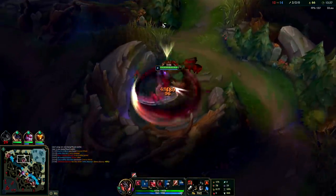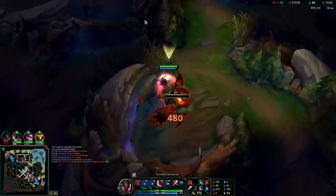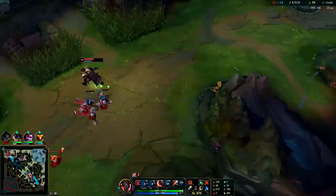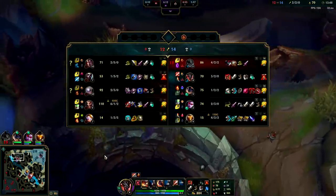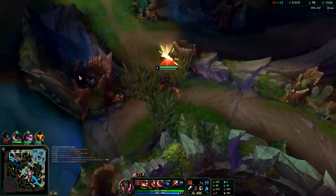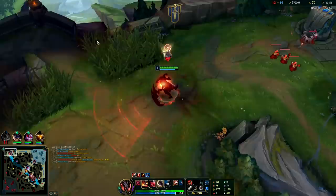Darius just killed Aatrox — even though just a minute ago Aatrox killed him and Echo. Aatrox might have DC'd, I'm not sure. Darius must have played that really well. We'll go kill him though. It's kind of annoying how the top laners are all higher level than me right now — I'm on a lower level than pretty much everybody.